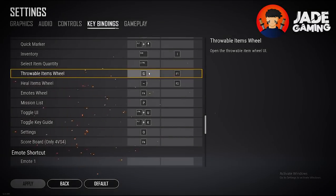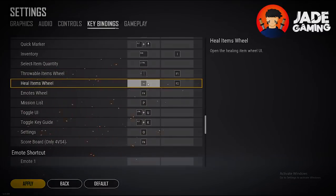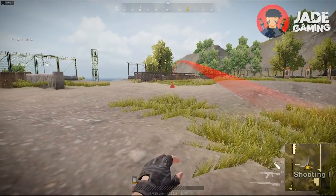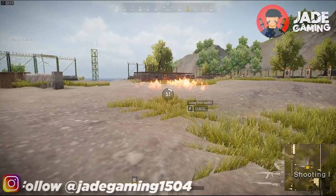Next up are the throwables wheel and heal items wheel, which I've placed at thumb mouse button 1 and thumb mouse button 2 respectively. These are two additional buttons you can find on almost every gaming mouse, whether cheap or expensive. It makes it a lot faster for me to use any heal items or throwables without any issues.